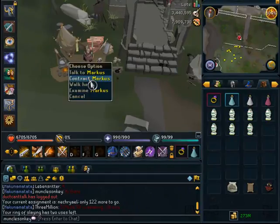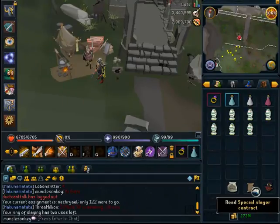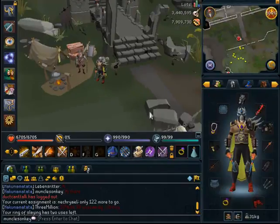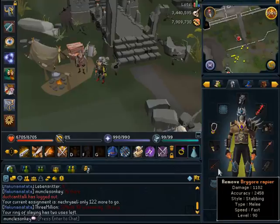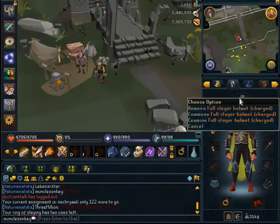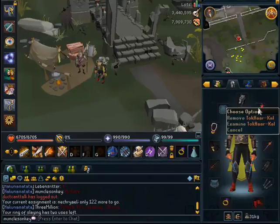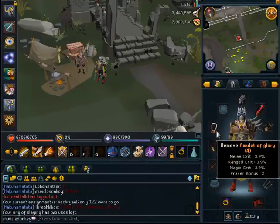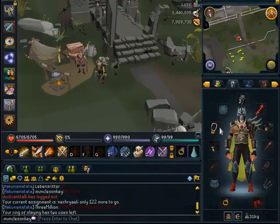So once you're there, just make sure you get a contract. Since I'm already about halfway through my slayer task, I already have a contract. So let's quickly go over the gear that you want. Necrials are weak to melee, so I would recommend bringing either a Chaotic weapon or Drygores, or if you don't have either of those, just bring an Abyssal Vine Whip or whatever is your best melee weapon. Of course you're going to want a Slayer Helm, a Fire Cape, a Tokhaar-Kal, or a Max Cape, or whatever you happen to have.